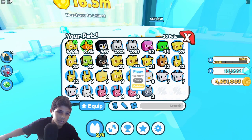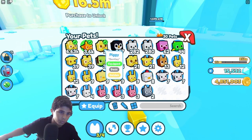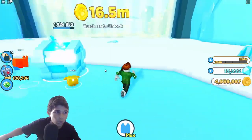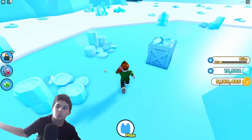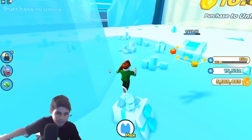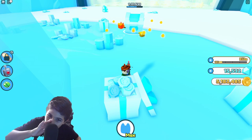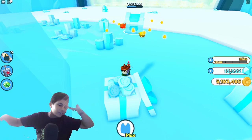I'm switching the pets because the normal basic ones are gonna take forever. If I put the golden ones in, this should be faster. I'm gonna still speed things up so you guys don't have to watch me mine stuff. I have 1.5 million coins.